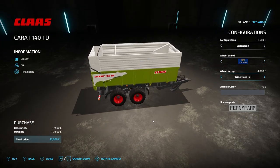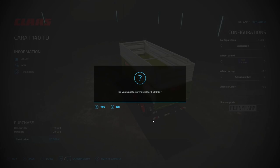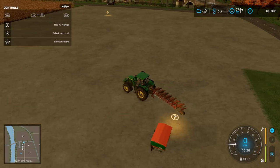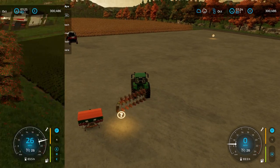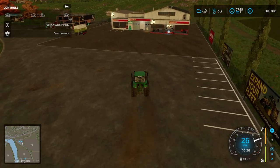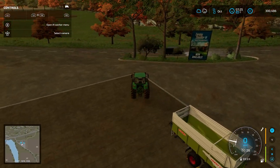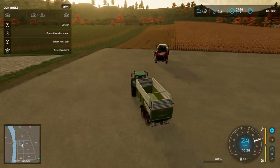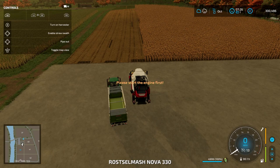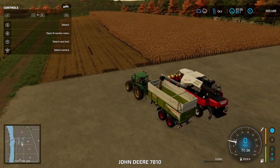With around 20,000 litres expected, we're going to go for the maximum upgrade trailer with the extension on it — that should do it, about 20,000 pounds capacity. We are going to buy this because we're going to keep it for a long time. Let's get our tractor ready and go pick up our trailer, then enable the pipe and fill up our trailer. I'm hoping that this trailer has enough capacity for the whole farm — I guess we'll see when the time comes.